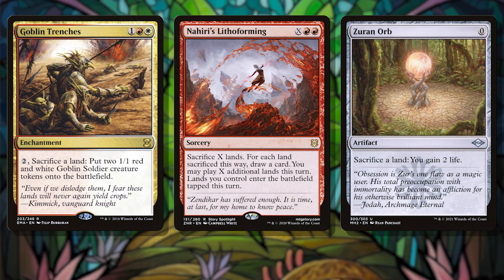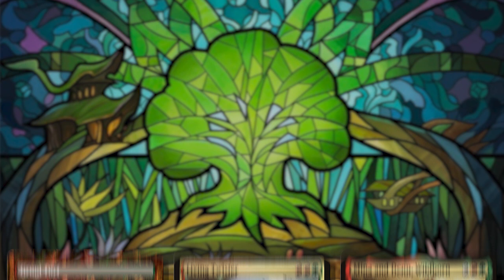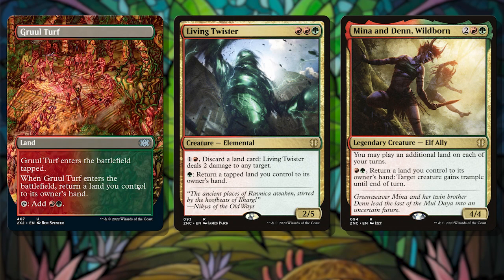Including ways to sacrifice your lands — like Goblin Trenches, Nahiri's Lithoforming, or good old Zuran Orb — are going to be our best bets to hop the train to value town. We could also rebuy our deserts with effects that let us pick them up. Bounce lands like Gruul Turf work here, and so does Living Twister and Mina and Denn Wildborn.